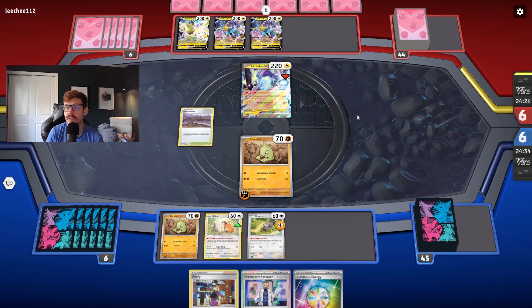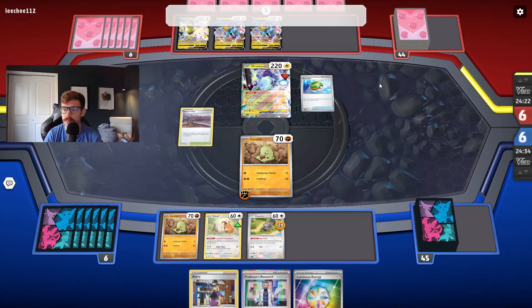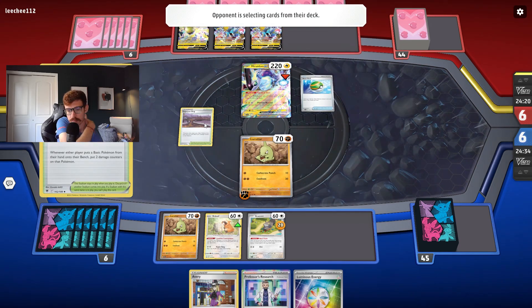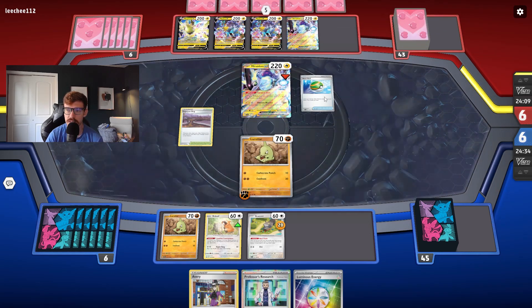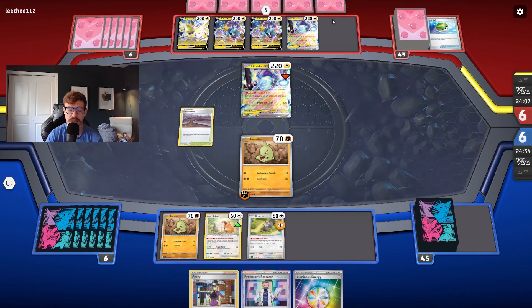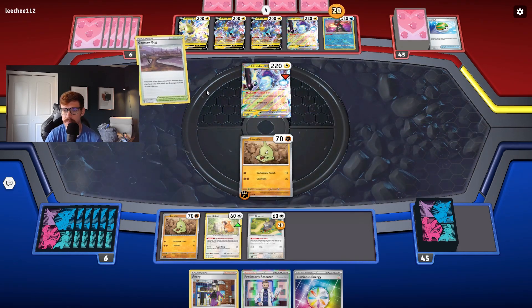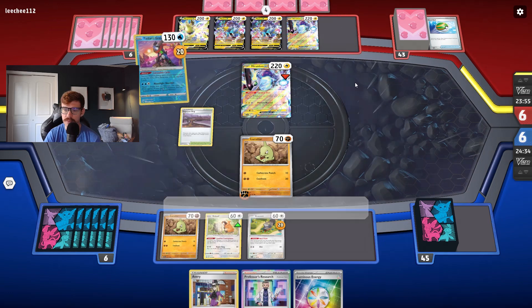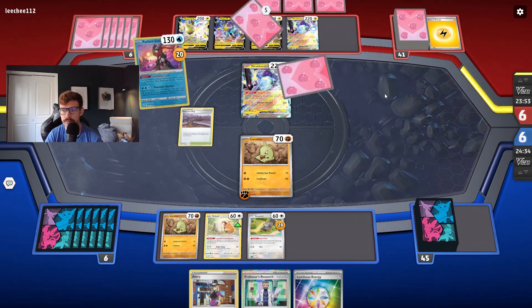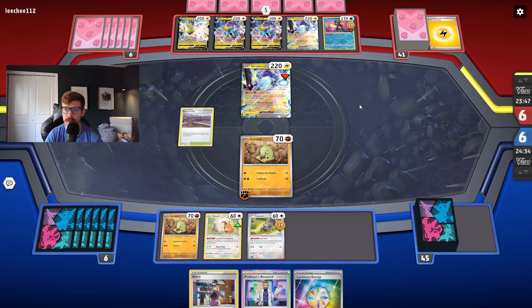Two Raikou V — okay. We get a Nest Ball. I'm going to go ahead and use the Escape Rope, bringing us into Larvitar. We might need a switch card of our own, which we do have. Here come the generators. Seems like it hit Miraidon — it is two. We need three cards to make us feel good — three cards to smack this Raikou in the face. What's nice is with 340 HP, even Miraidon hitting 220 is nothing. We got an Escape Rope, which is good. Let's attach the Luminous Energy.